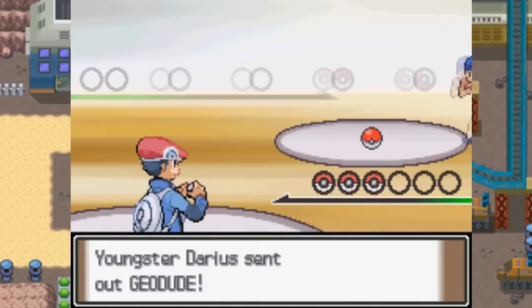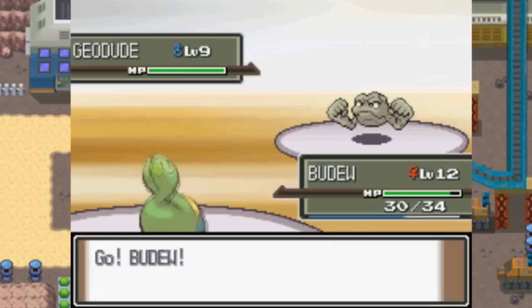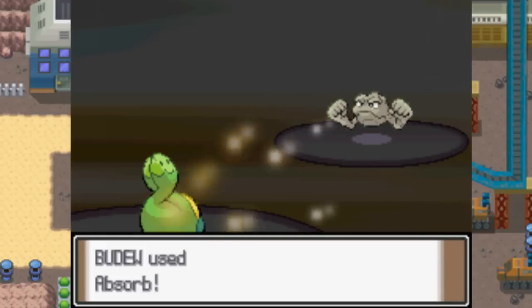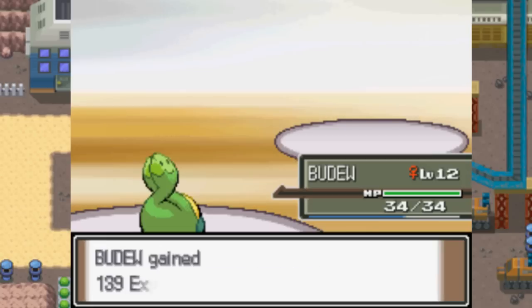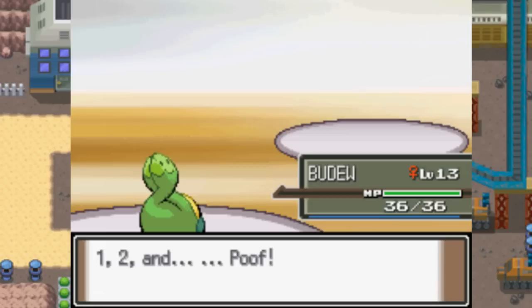Cranidos is a little bit of a pain. Cranidos is actually a really great physical attacker and a great physical wall. Even though Mega Drain is a special attack, it doesn't have a quad weakness to it, so it won't go down as easily as Geodude does. But the fact that we'll be able to get a special type attack off on it is good. We always have Monferno as backup in case Budew happens to faint. Let's go ahead and replace Absorb with Mega Drain — Mega Drain has a power of 40 instead of 20.